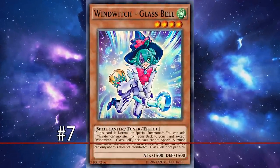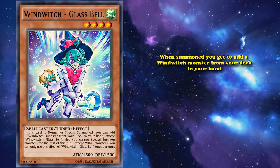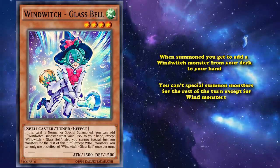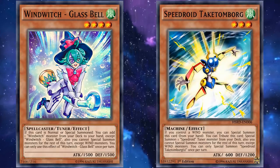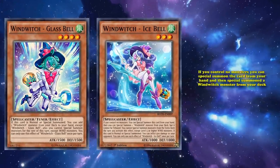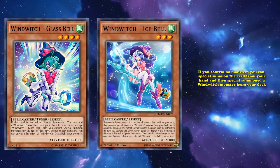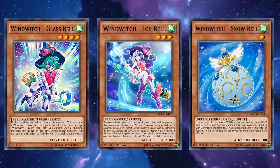At number 7, we have Wind Witch Glasbell. This card has the effect that when it's summoned, you get to add a Wind Witch monster from your deck to your hand, but you can't special summon monsters for the rest of the turn except for WIND monsters, which isn't a big deal with the Wind Witch combo. This card is also a tuner, so it's not half bad to have in your hand, but like Speedroid Takatomborgir, it's much better in your deck, as it can be special summoned with the effect of Wind Witch Icebell, which is the starting combo piece to the Wind Witch combo. With Icebell, if you control no monsters, you can special summon the card from your hand, and then special summon a Wind Witch monster from your deck, which you'll use to bring out Wind Witch Glasbell, who can then use its effect to add Wind Witch Snowbell from your deck to your hand.